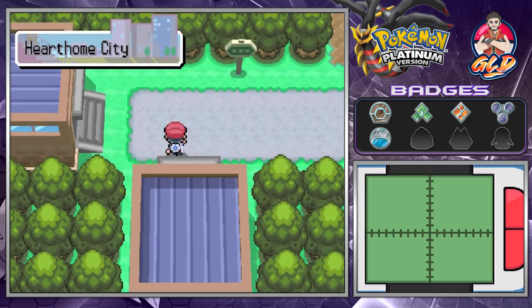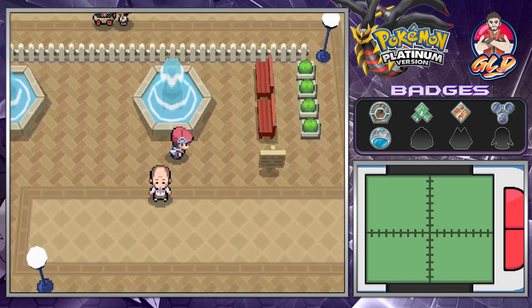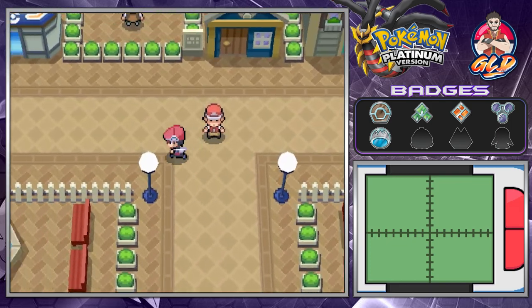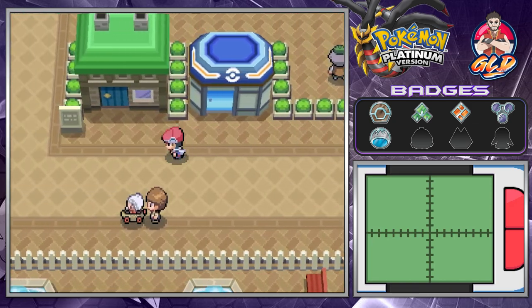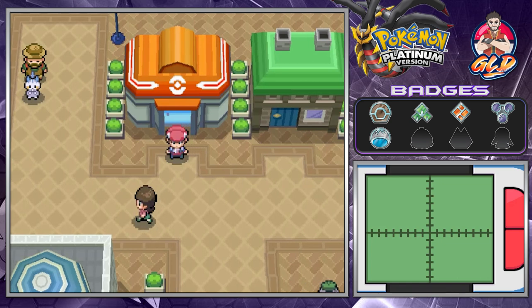Here we are back in Hearthome City. In the next episode we're going to be going back to Solaceon Town and taking care of the whole Psyduck thing because there's some stuff going on there. Thank you guys again for watching and being supportive. There is a merch store we just created — go ahead and support the GLD channel. I'll be back for another episode of our Pokemon Platinum Walkthrough, see you guys.